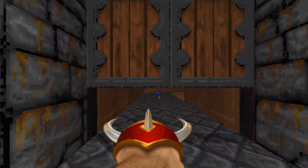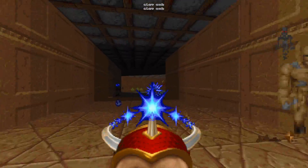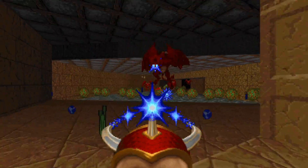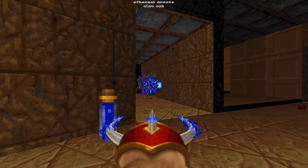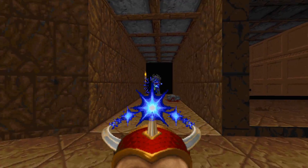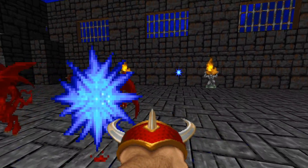Not too many people complain about this weapon, except for its fire sound. Let's just call it an acquired taste. Anyways, something you should look out for when firing this thing is the fact that it shows off a different puff sprite depending on what you hit — one for when you actually hit an enemy, and another for when you miss and hit a wall or something.